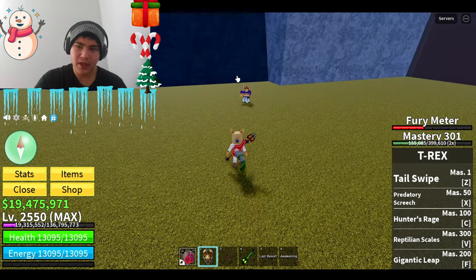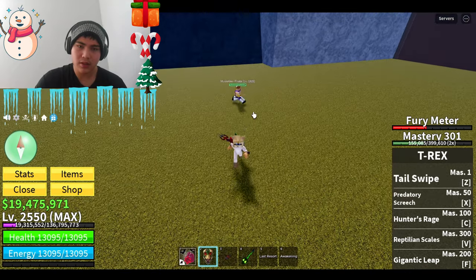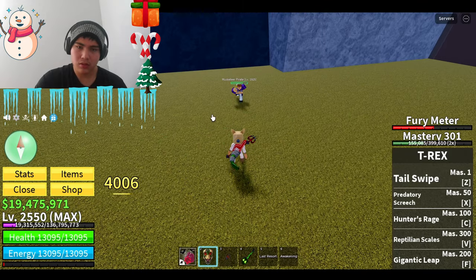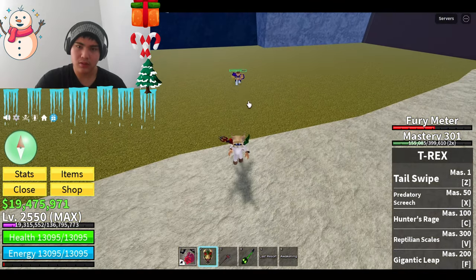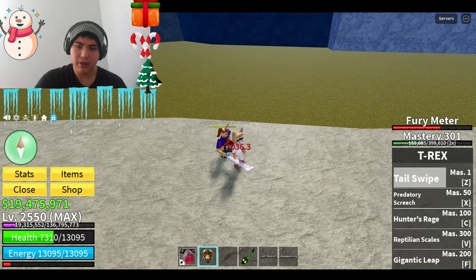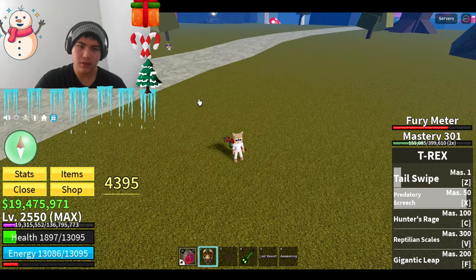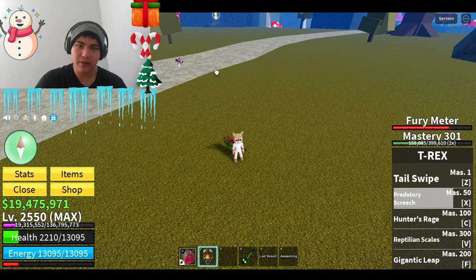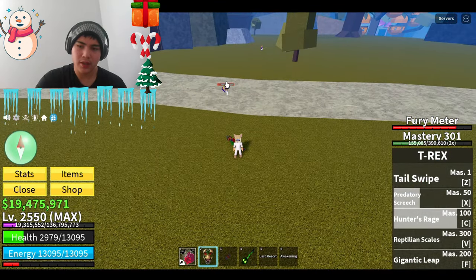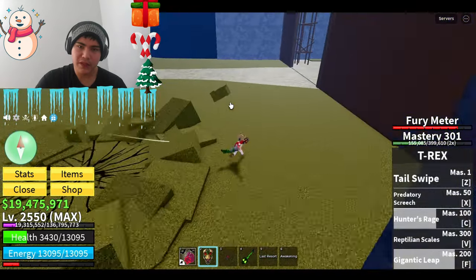Alright, this is the first damage — the tap damage, 668. If you go a combo, that's like 4,000. The Z abilities: tail swipe, 3,000. That X-Wing, 4,395. And 3,338. Oops, I missed.